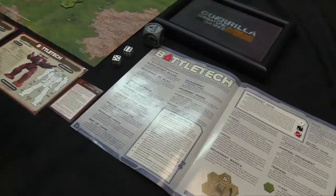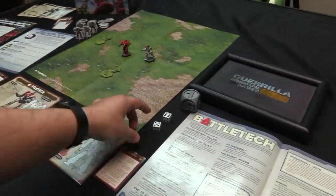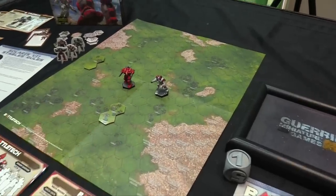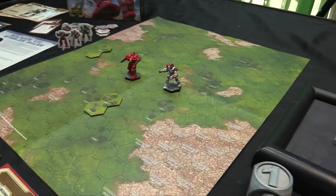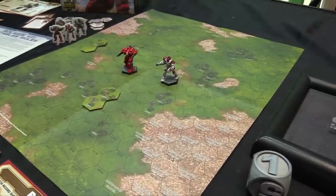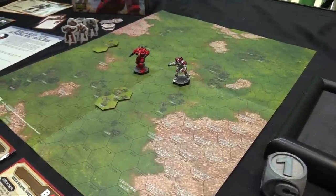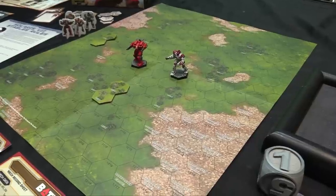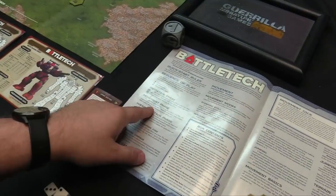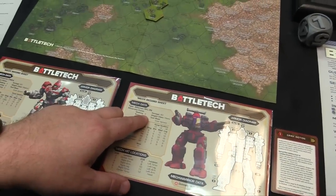The quick-start sequence of play begins with the Initiative Phase. Both players roll two dice; the high roller wins initiative for the turn. In BattleTech, winning initiative is actually an advantage because you move and shoot second — you get to see what your opponent does before you react, taking advantage of their having to act first and observing where they move and how they fire.